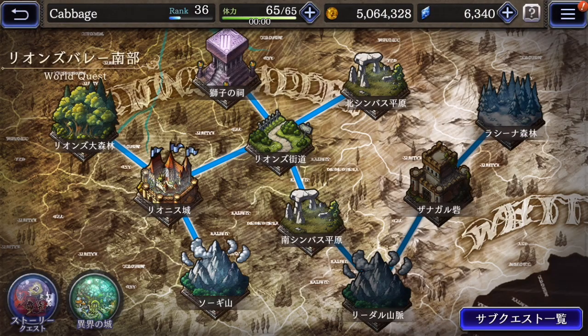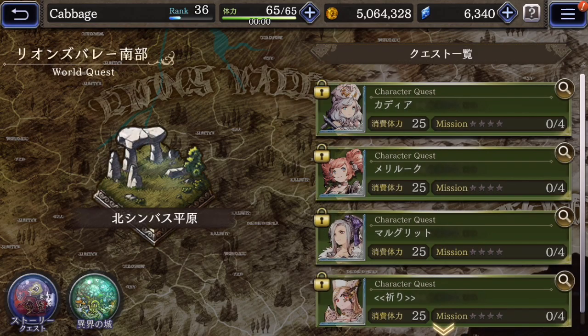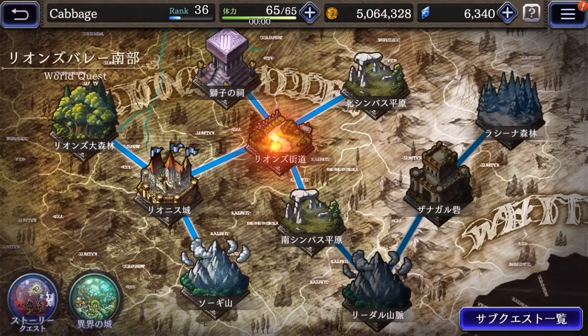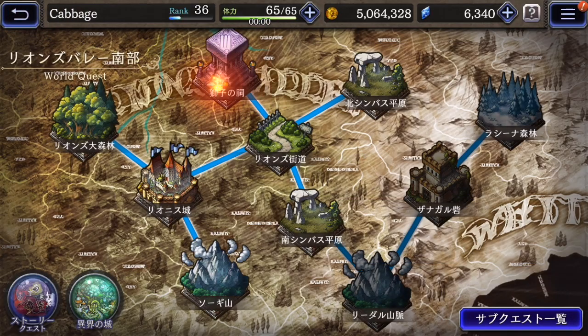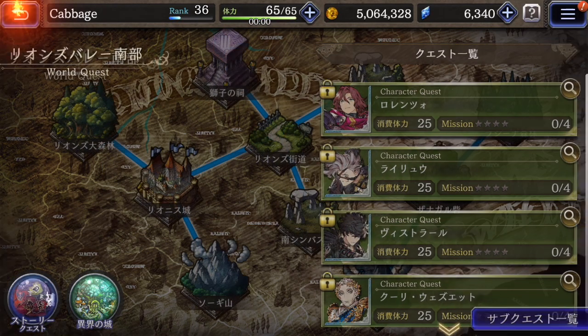As you unlock more areas, they have some quests. These are kind of different — like play multiplayer five times, or kill ten wolves, or whatever. And then you can get more rewards that way.